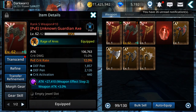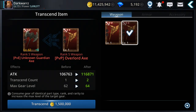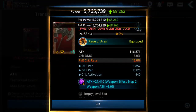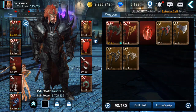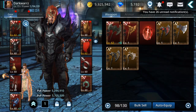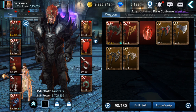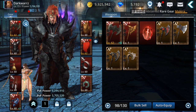I already have a better version of this one so I'll use the duplicates to transcend my weapon. If you don't get the gear type you want, you can use morphing crystals to morph the S++ gear into another random S++ gear. That's the video for today — hope it was useful! Let me know what other guides you want me to do. See you next time!